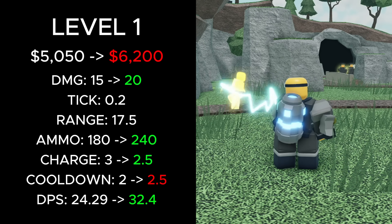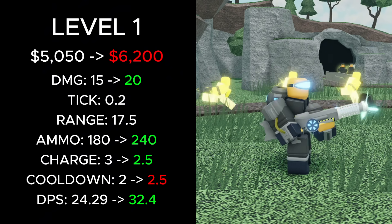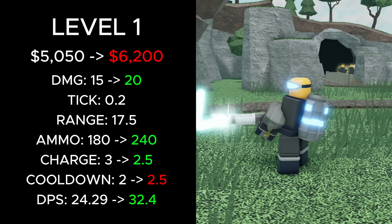At level 1, its total cost increased from 5,050 to 6,200 cash. Its damage increased from 15 to 20, its ammo went from 180 to 240, its charge time decreased from 3 to 2.5, its cooldown increased from 2 to 2.5, and its overall DPS increased from 24.29 to 32.4.